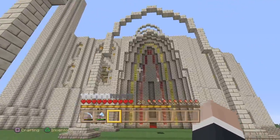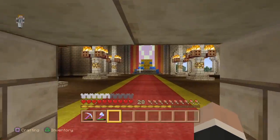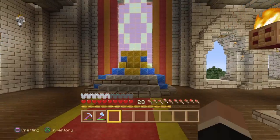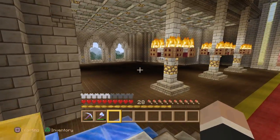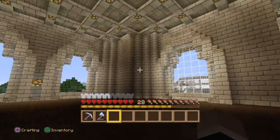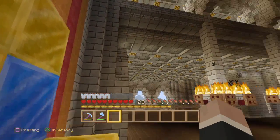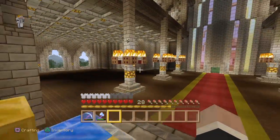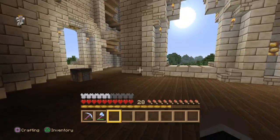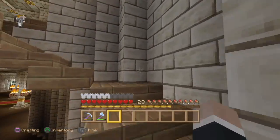This is all built in survival — no creative, no duping, nothing like that. So you walk in here and you can see it. I am having some lighting issues. Leave a comment below on what you think I should do to help the lighting in this area, because it's just too far from the glowstone and the ceilings are too high. I could lower the ceiling but I don't feel like doing that. I added a decent amount of glowstone to the inside and outside.